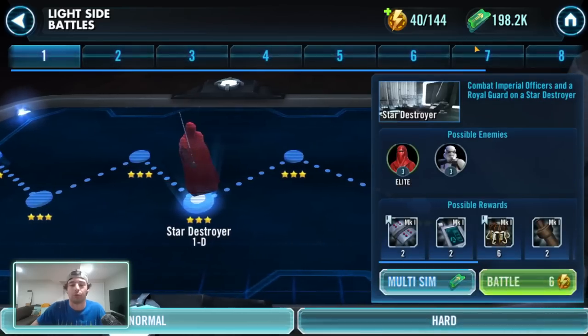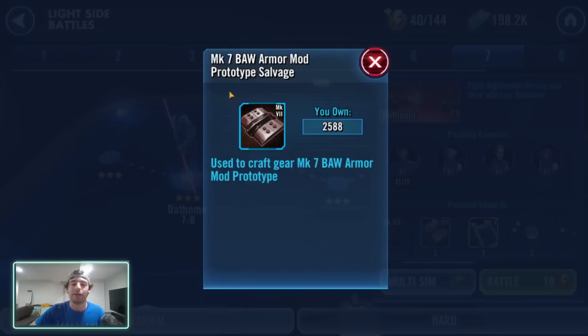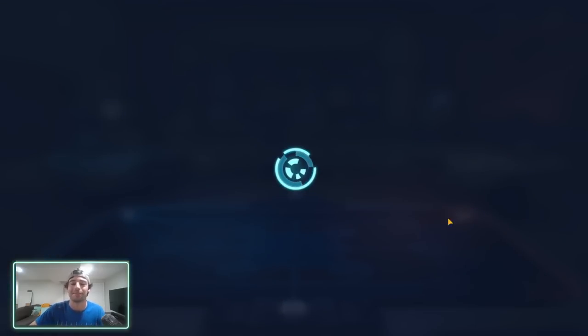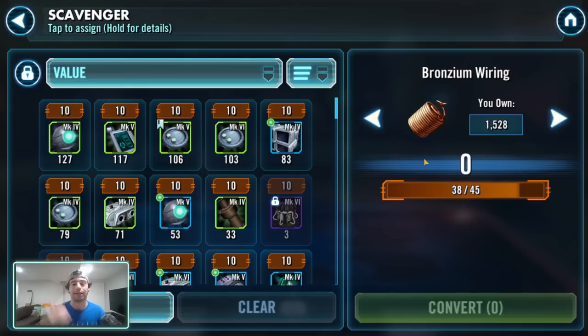Next: Light Side 7B for Kyra Tech Salvage — this is my favorite regular energy node in the game. You get the Kyra Tech Shock Prod, which is the more common of the two Kyra Tech pieces and the one you need more of. But also, you get the Mark 7 Armor Mod and the Fabra Tech Data Pad. Going over to the Relic Scavenger — that Mark 7 Armor Mod is used for bronzium wiring. So you're farming bronzium wiring and Kyra Tech at the same time.